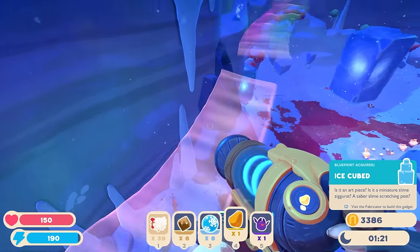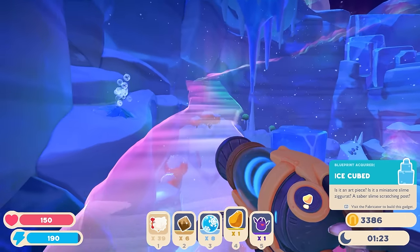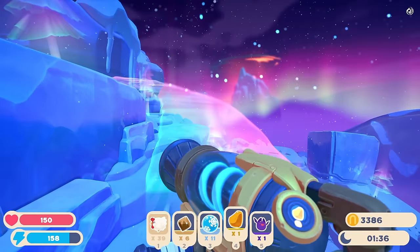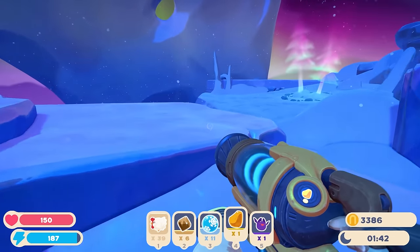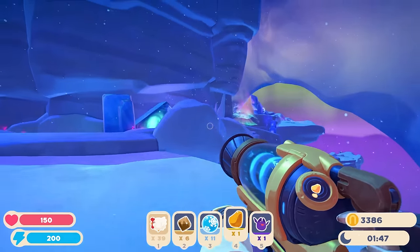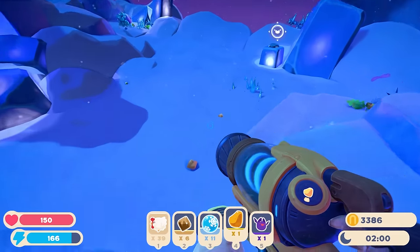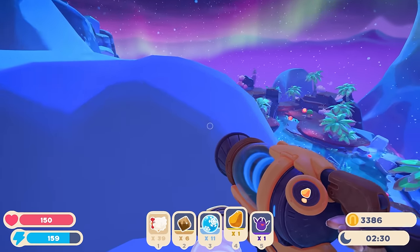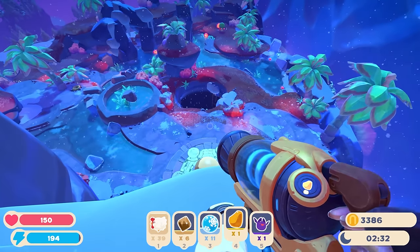Is that like a rainbow road? Oh my lord, it is! Where does it go? It goes up the mountain. This is really cool. What's on top of the mountain? Just some more ghost trees. Oh, this place looks different — that's the other half of the map. Was kind of hoping to see like a snowy slime.